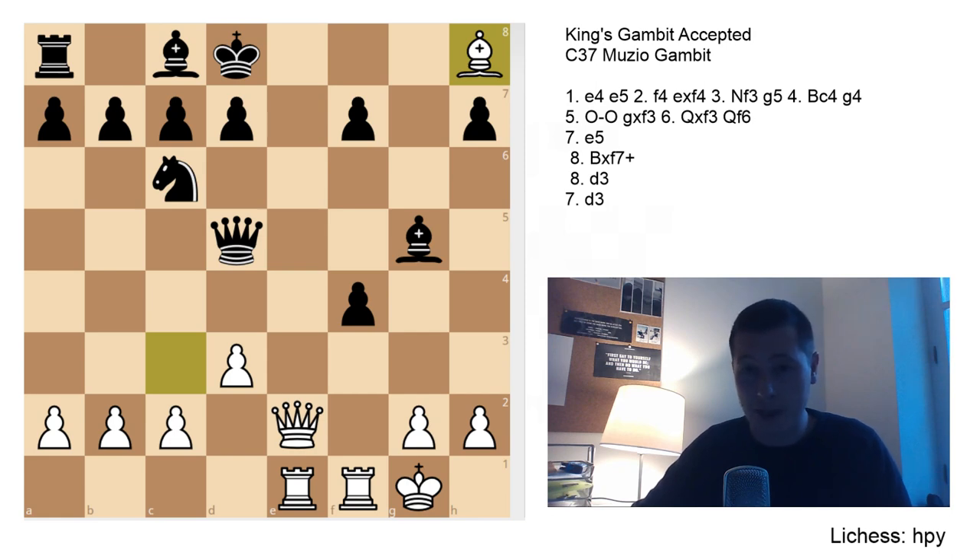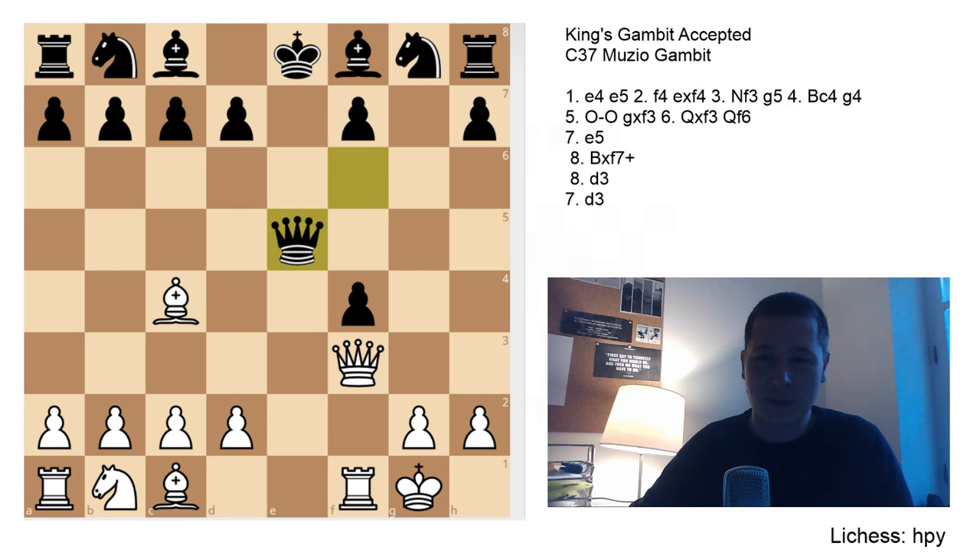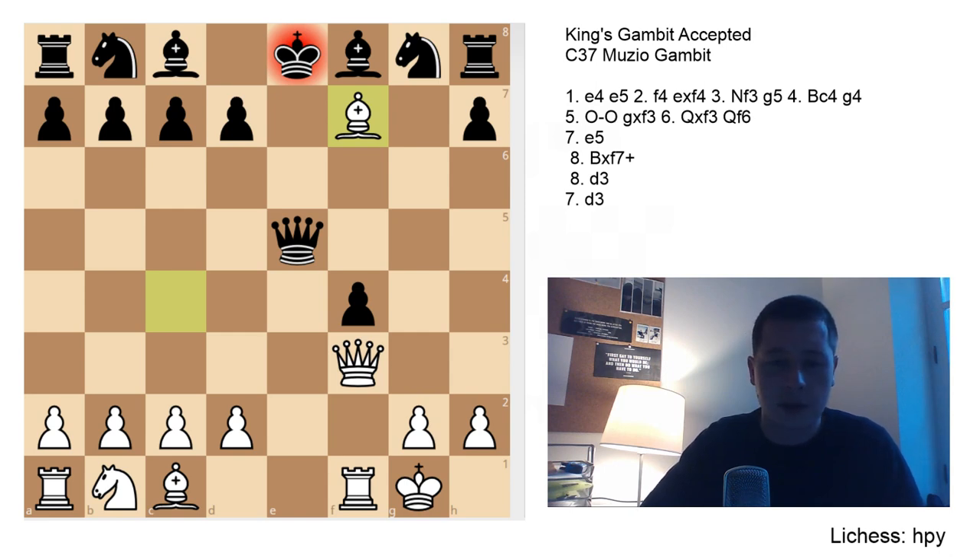Now let's go over the main variation — and the most fun variation. After Qxe5, the proper Muzio Gambit, which is the romantic way to play — how the opening was played in the Renaissance when it was invented — is Bxf7. The Muzio Gambit is also known as the Polerio Gambit, named after Renaissance chess player Giulio Cesare Polerio from the 16th century. It was wrongly attributed to Muzio d'Alessandro, another Italian player from the 17th century, by an English chess writer — so it should really be called the Polerio Gambit.